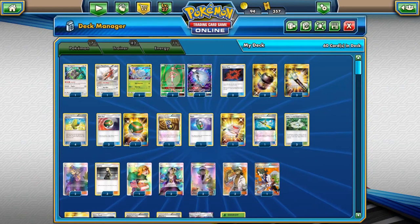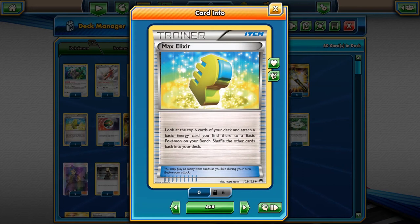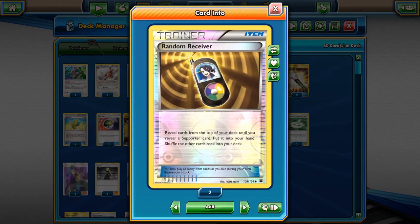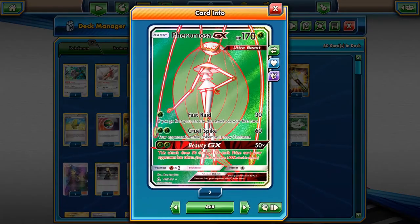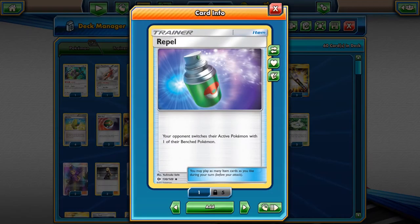We have four copies of Max Elixir to accelerate energy, and four copies of Nest Ball because we run nothing but basics. I put in one Random Receiver to help in situations where we don't have a supporter in hand. I added in Repel because it helps on those early turns when you're attacking first — they may put up something you don't want to swing into, and you'd rather swing into something on their bench.